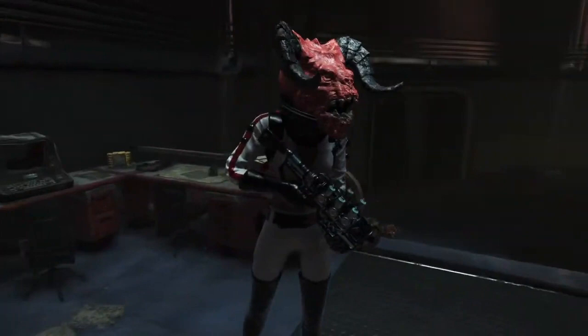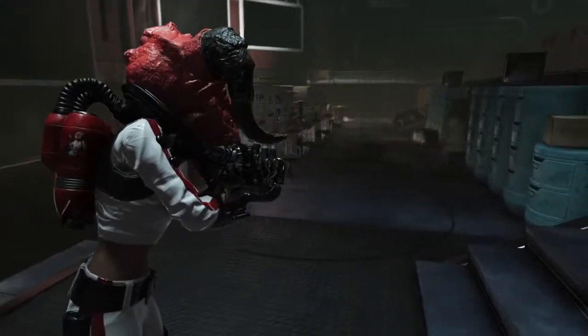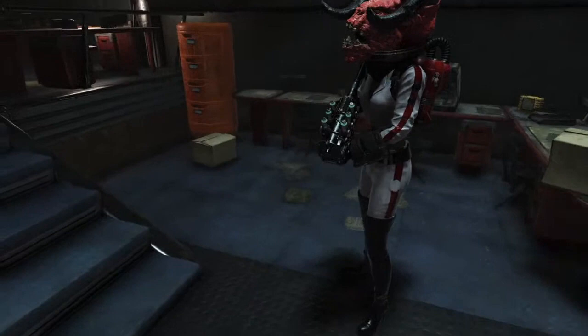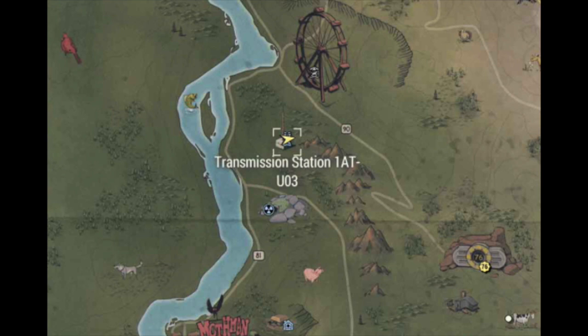In today's video we are looking at one particular place that you can farm an Enclave plasma rifle. I have not progressed in the story far enough with my character to go into the bunker and actually try buying an Enclave plasma rifle. So I remembered somewhere else where you could actually grab an Enclave plasma rifle, and I'm gonna show you that location. Before I get to that, you do need to have accomplished the Over and Out part of the Steel Dawn questline before you can start farming this location.